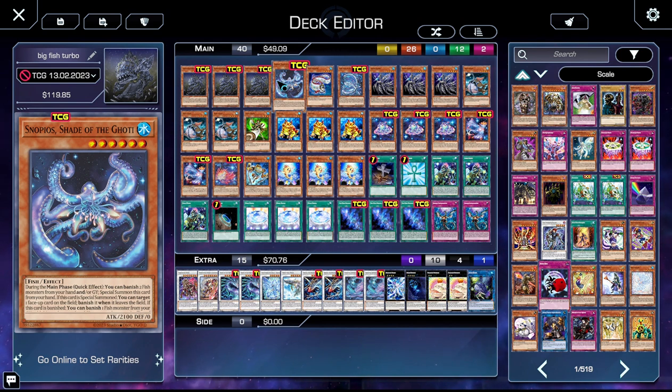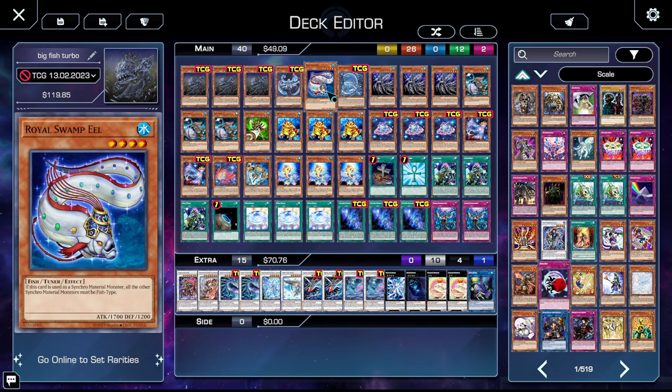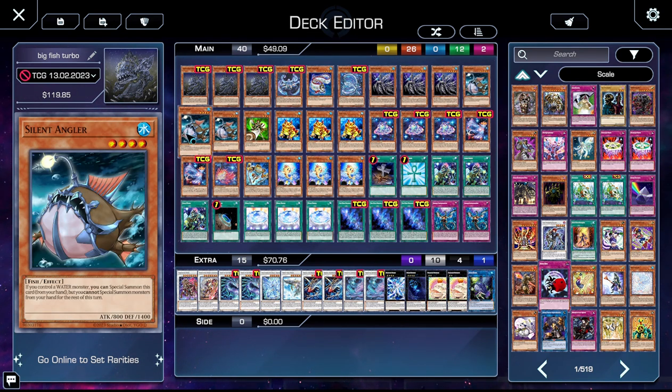Next up, we have one Snobios, Shade of the Goatee, who during the main phase can quick-effect banish up to two fish from your hand or grave, then special summon itself from your hand. And if it's special summoned, you get to target a face-up card on the field, and it gains the effect that that card is banished when it leaves the field — mostly just for banishing Goatees. One Royal Eel as a target for Coelacanth — it's just a fish tuner that's level four. One Ixia, who when a fish is banished can special himself from the hand — he's just a level four extender. Three Leaf Fish to get Paces into the grave. Three Angler as an extender, tribute fodder, etc. — good target, it's a level four.